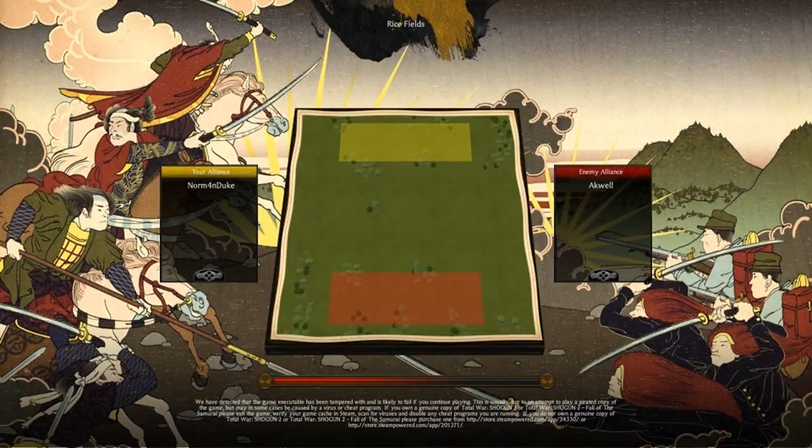Hi guys, Norman Duke here. I want to bring your attention to the words at the bottom of the screen. In case you can't read them because you're watching on low resolution, they say 'We have detected that the game executable has been tampered with and is likely to fail if you continue playing. This is usually due to an attempt to play a pirated copy of the game but may in some cases be caused by a virus or cheat program.' Now as you all know I play this game online so this cannot possibly be a pirated copy. I don't use cheat programs — if I did I would win more often — so I don't know what the hell this is.